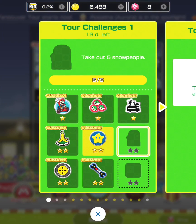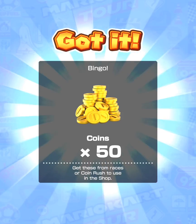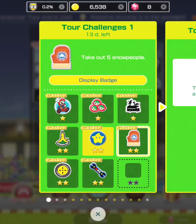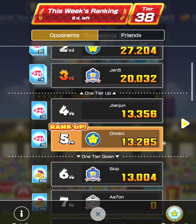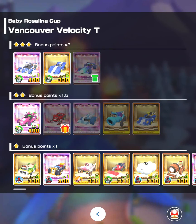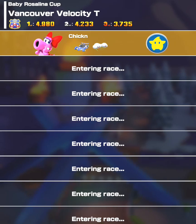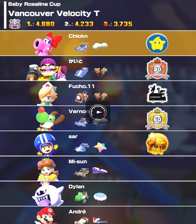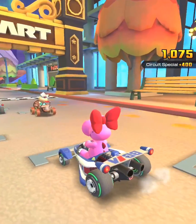First time doing it, as you can see I received five grand stars. I suggest doing it at 150cc so you won't miss ramps going too fast. I took out five or more snow people in the tour challenges, unlocked tour challenge one, and went from rank 20 all the way to rank 5. This was a gameplay video from the moment this cup was released.